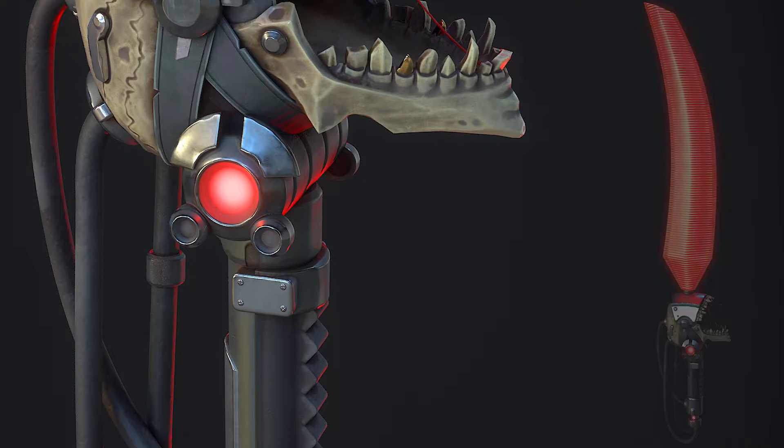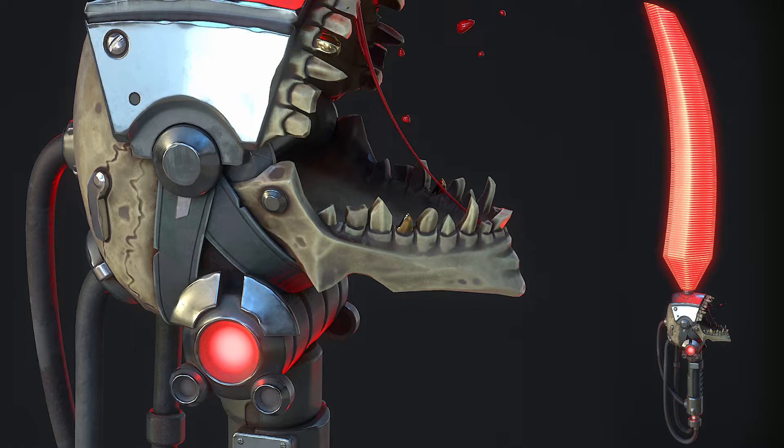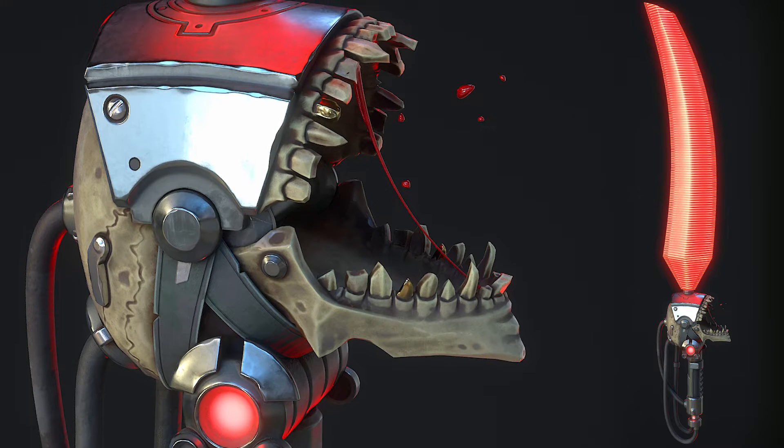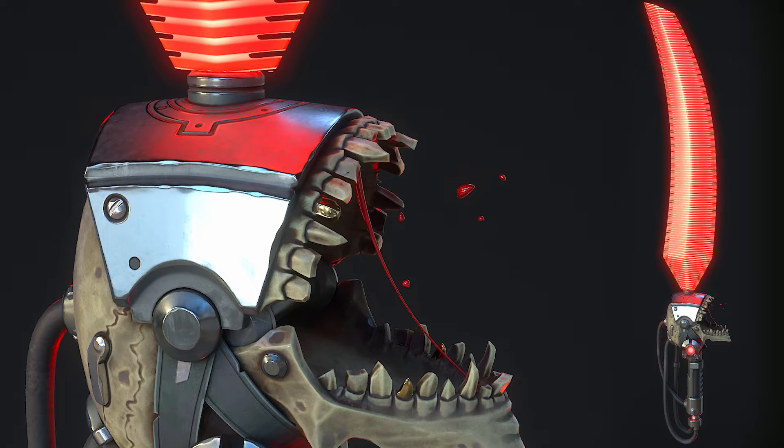Hi, my name is Dylan Mallott. I'm currently a senior 3D hard surface artist at Bungie working with Destiny 2. In this tutorial we'll cover the entire hard surface 3D game art pipeline and create a professional quality game ready asset designed to be viewed in first person.